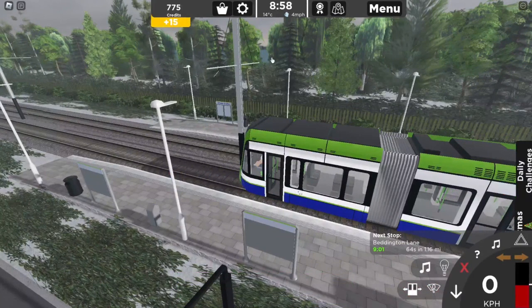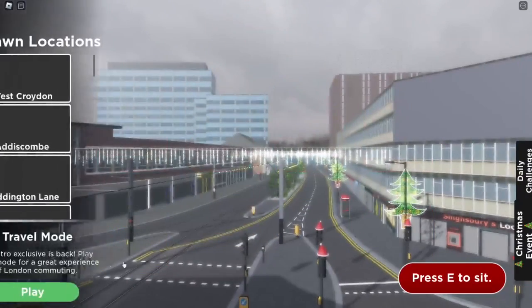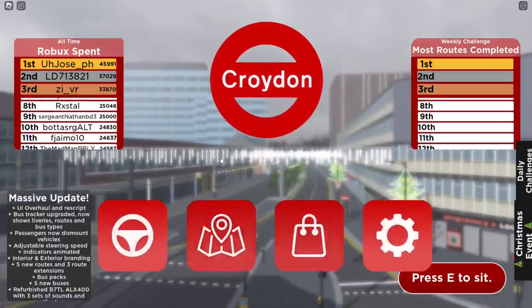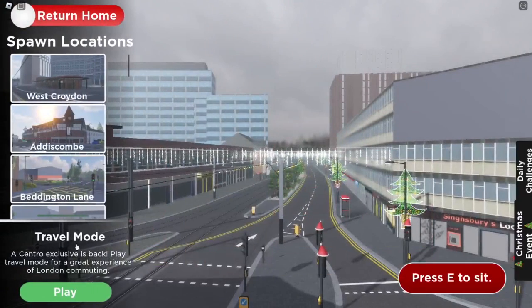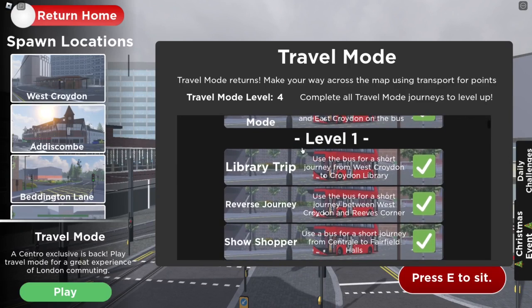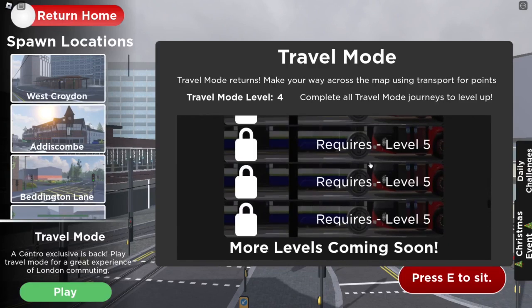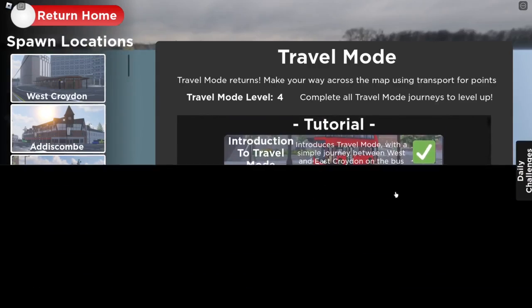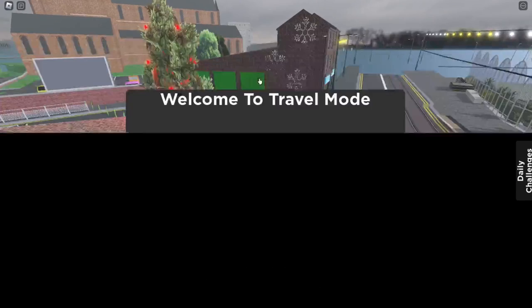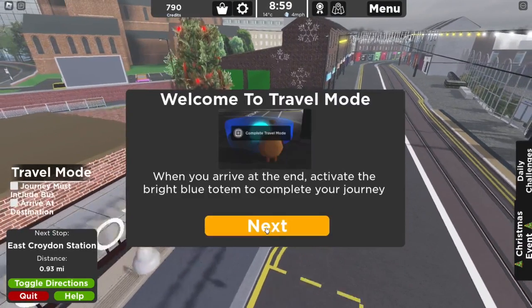This brings us to our final points-grinding method, which is travel mode. In travel mode you play as a passenger, and you've got to rely to an extent on the other people in the game. You want to do it in a busier server if possible - you've got more chance of there being a bus or tram spawned going the route you want. For this we'll do the tutorial one, which is from West Croydon to East Croydon. Travel mode requires you to use either a bus, a tram, or both, depending on what the client says.